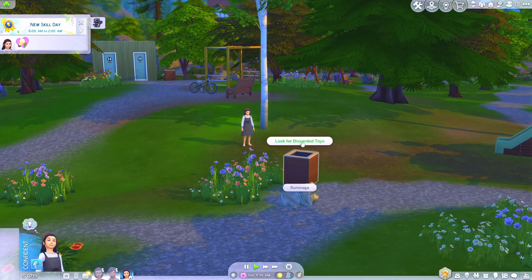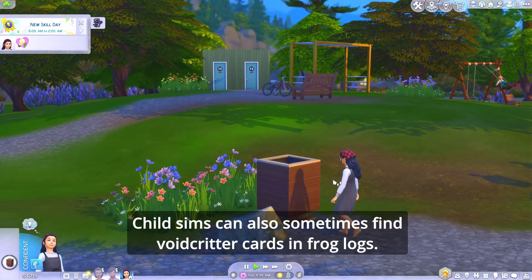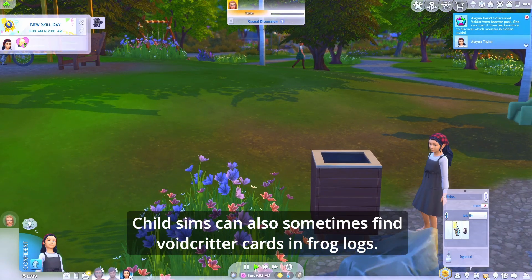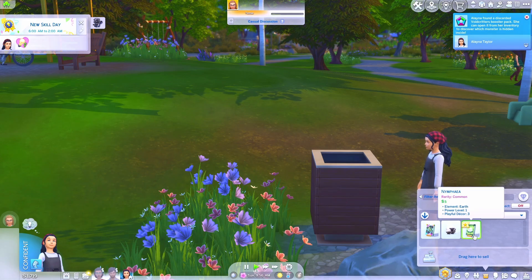The second way to find void critter cards is for your child sims to look for discarded toys in the trash can. This is a poorer family so they can't afford cards — they have to look in the rubbish bin. It looks like she might have found a card. She opens the booster pack and gets a common one.